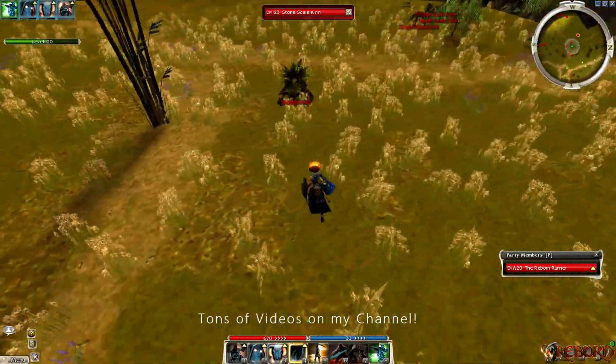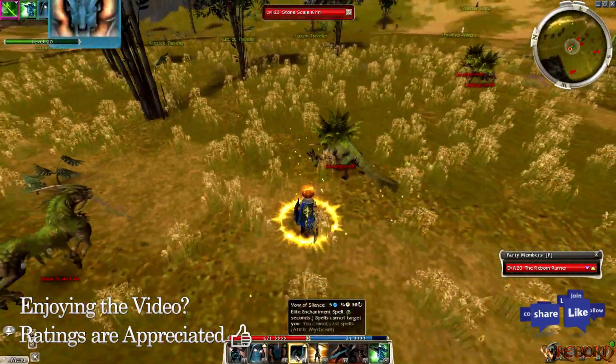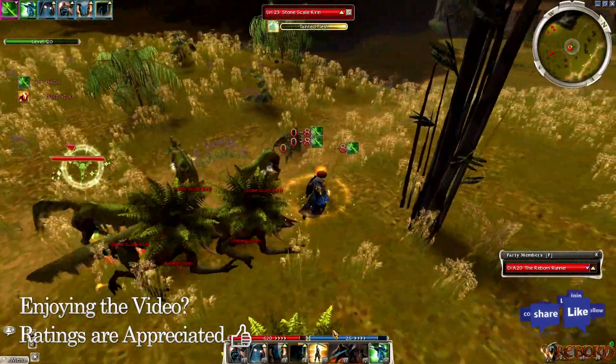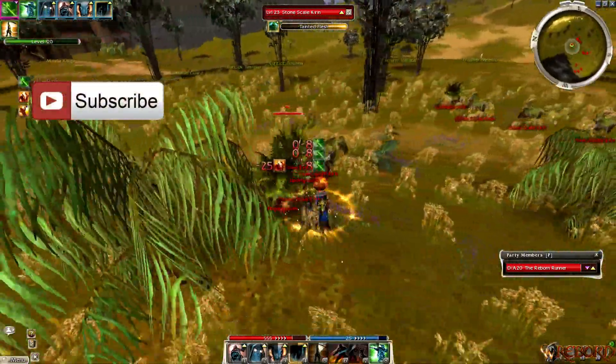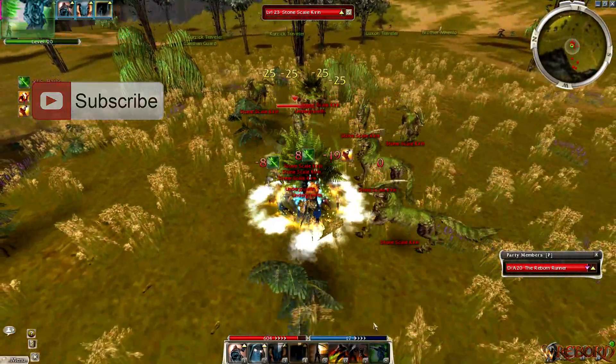It takes about a minute, as you can see, for me to group up all the enemies. Once I get the enemies grouped up, I'll show you how the build works and explain that. It usually takes about a minute to group them up and about a minute to kill everything, and then you just repeat. You'll get to see the process right here in just a minute.